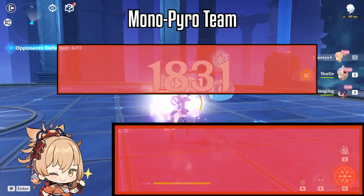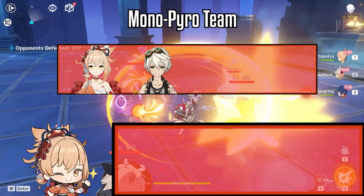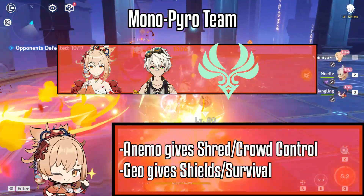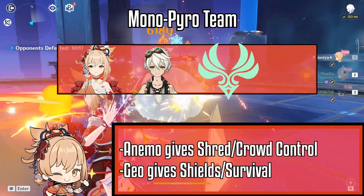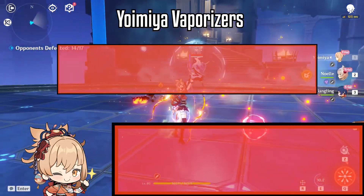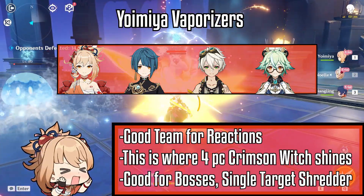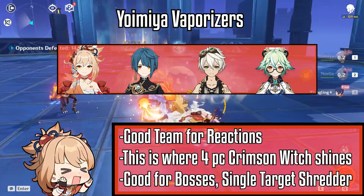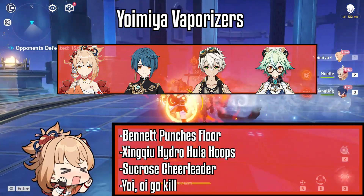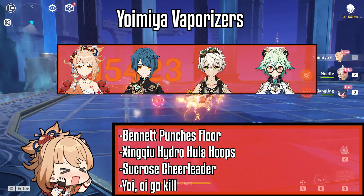The mono pyro team is another build you can consider. This team consists of Yoimiya and Bennett, then you can go for either double Geo or double Anemo — Anemo gives shred, Geo gives shield, so pick your poison. The last team is Yoimiya Vaporize, which is the reaction comp with Yoimiya, Xingqiu, Bennett, and Sucrose. This team is good for solo content like fighting a boss. The playstyle goes like this: Bennett buffs, Xingqiu applies hydro, and Yoimiya goes to kill. Sucrose is a cheerleader that shreds and gathers energy for Yoimiya.